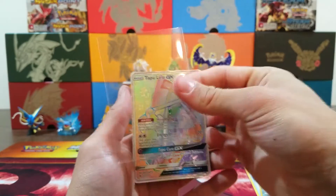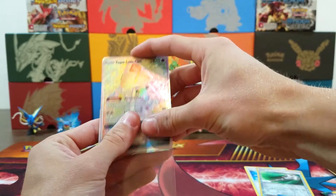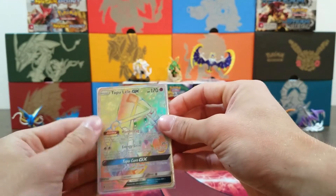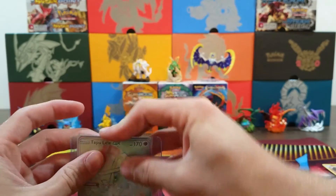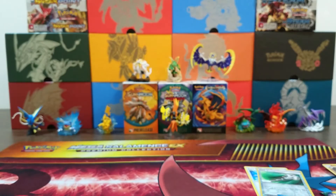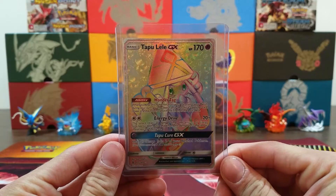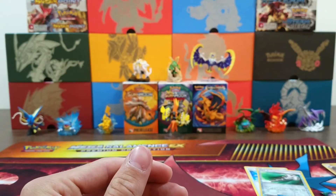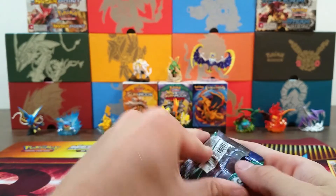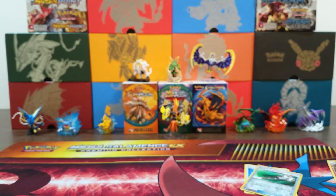Oh baby! Oh my gosh — that's going right into a sleeve, right into a top loader. I can't stop getting the Lele's, I don't know what it is. We got a Hyper Rare Tapu Lele out of four packs — Jeff, you amaze me man, getting me those four packs. That just made the whole opening right there. So much shine!